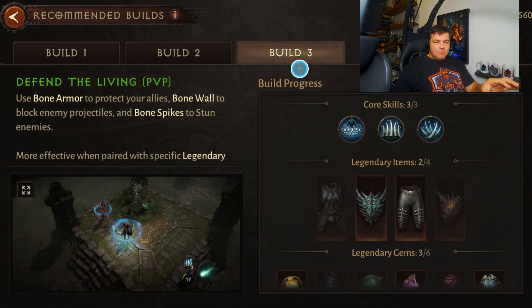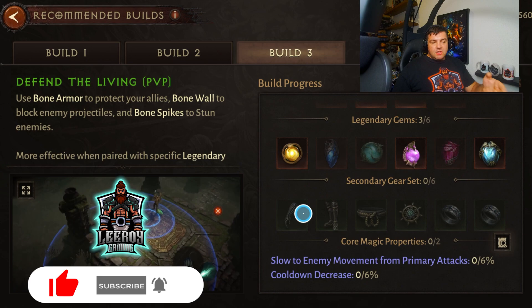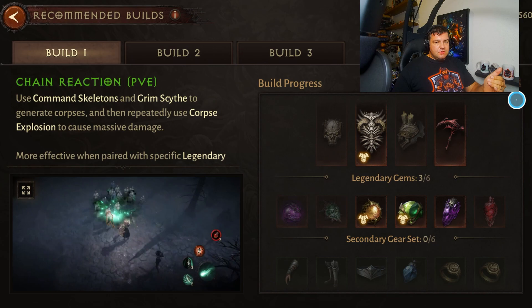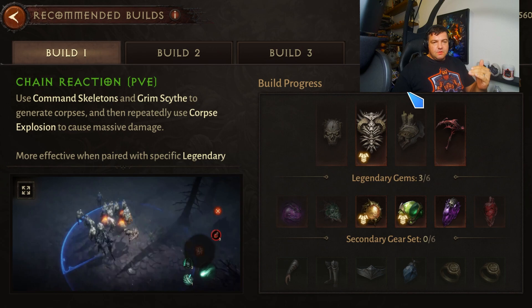These recommended builds are really helpful. It's going to give you example abilities, legendary items that are recommended, even legendary gems, and later on secondary gear sets when you unlock that feature. As you find or unlock these abilities from leveling, you're going to get rewards for build progress. I'm 8 out of 10 — if I get two more, I get 10,000 gold. If you're brand new, these builds are actually all quite effective and useful. You can't go wrong starting with these recommended builds.